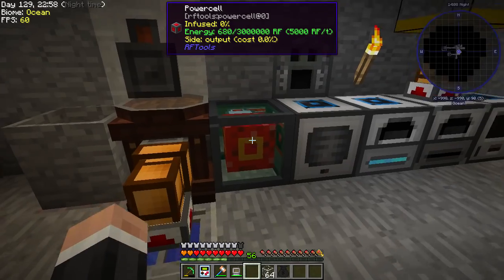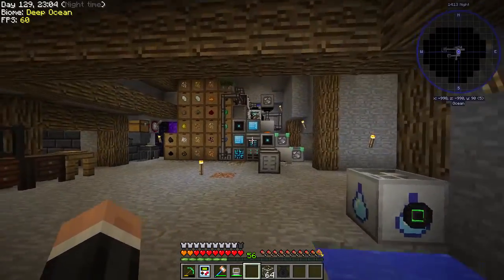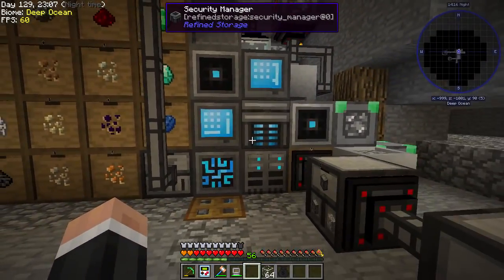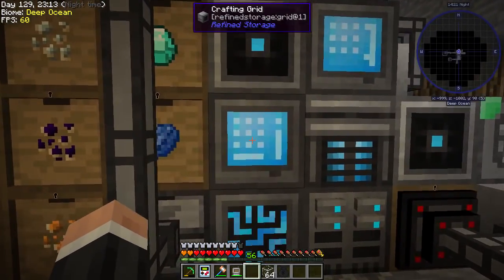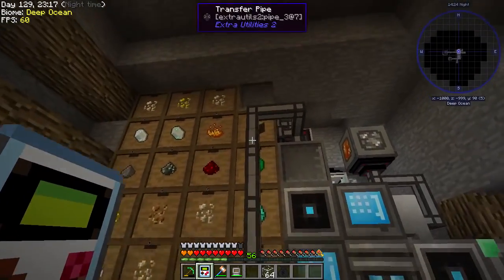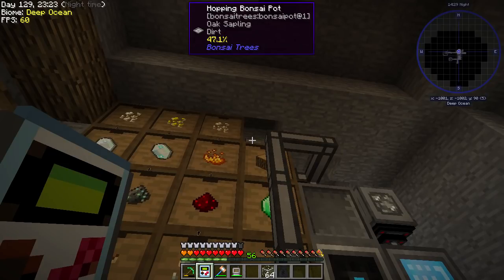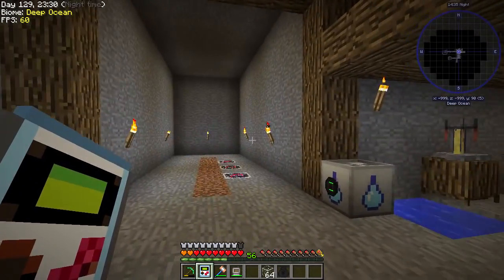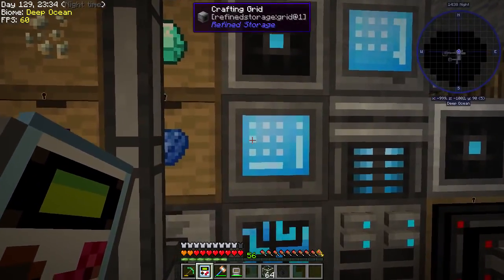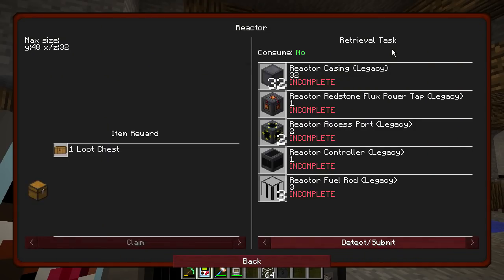Our RF power has completely gone — it's completely gone — and the ore miner is sucking everything up, so we need to up our RF power. I've made a few crafters from Refined Storage to help us along. I've also crafted a hopper bonsai pot — I forgot that was in the pack, which is great, it just means I can get wood. I should have been doing that earlier.